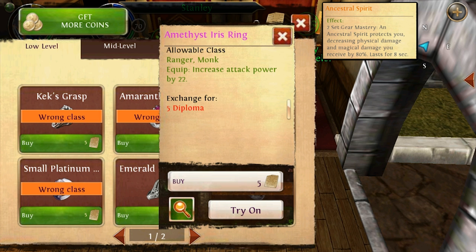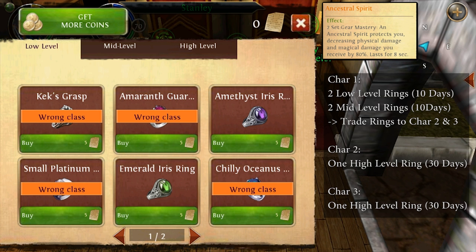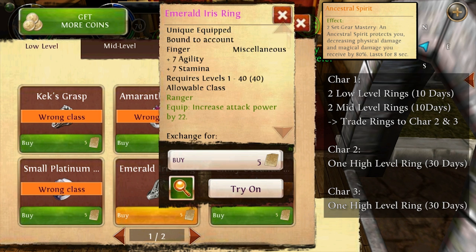For obtaining these rings, I suggest making use of all your characters so you can obtain them faster. You can have five characters on your account, meaning you can get five diplomas per day instead of one, which will speed up the process a lot. The two rings together cost 80 diplomas overall, so it would take 80 days if you buy them with one character.